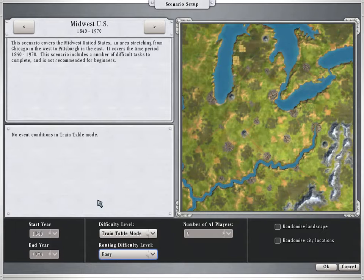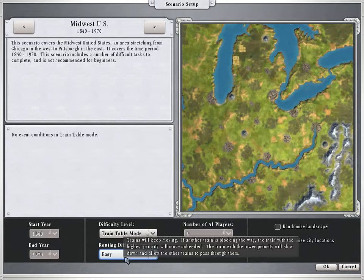I want to talk about routing. If you tend to get this game and you're a beginner, Easy is the place you want to go. The trains will keep moving, and if another train is blocking the way, the train with the highest priority will move unimpeded — meaning if it's a passenger train, that has higher priority and gets the right-of-way. If it's a freight train, it has lower priority. The passenger train will literally move right through it — basically ghost trains.